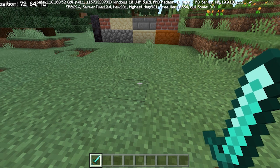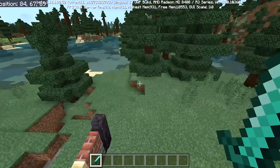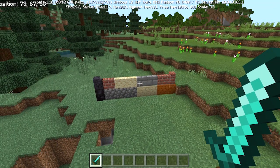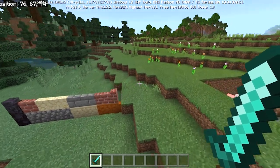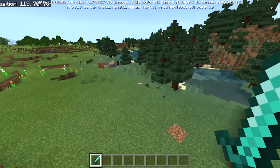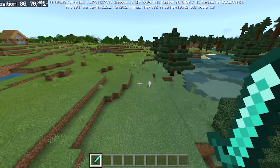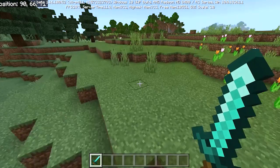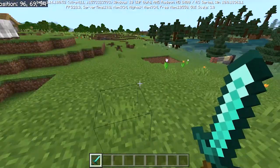Let's get right into the change log. Do not open any worlds that you want to use in the normal version in this beta, because it will ruin your world. There are instructions on the change log — which is in the description — on how to get the beta if you're on Windows 10, Microsoft Xbox, or Android.